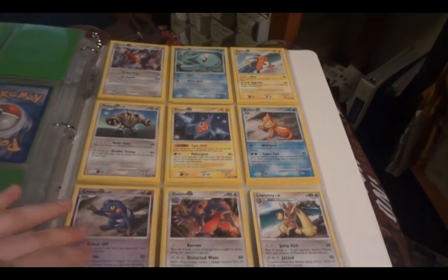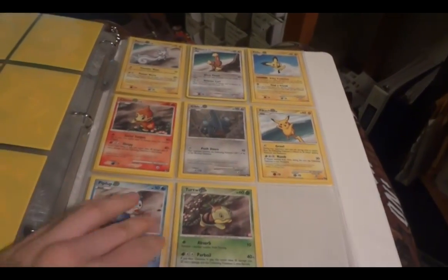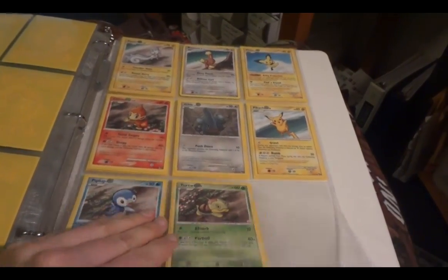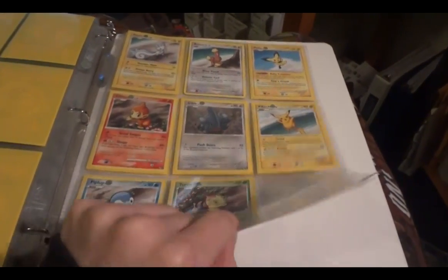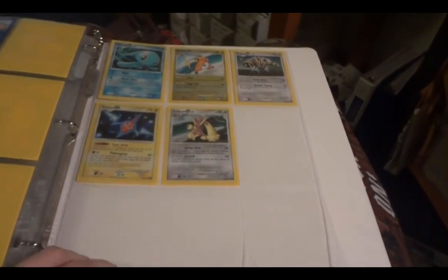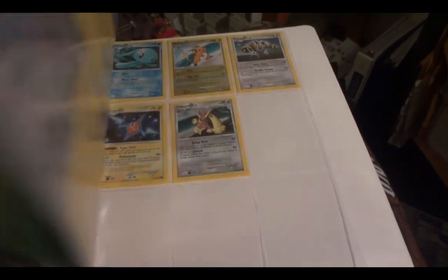And then POP 9. I need a new Lopunny — it's an uncommon, kind of odd that that's one I need. Same with Budew — just kind of weird that those are two that I need. And then here are the holos.